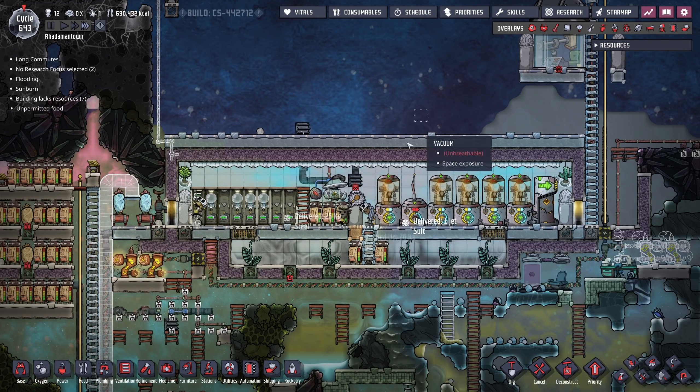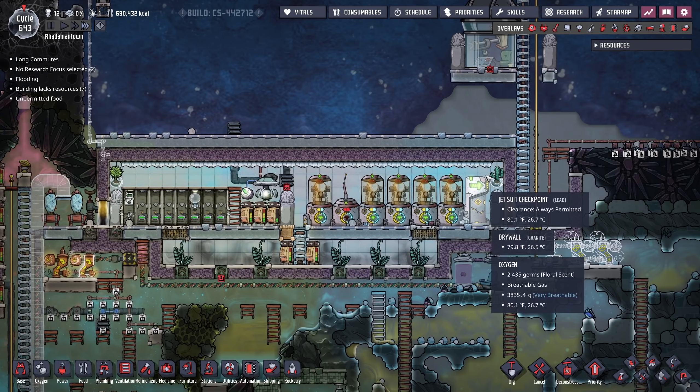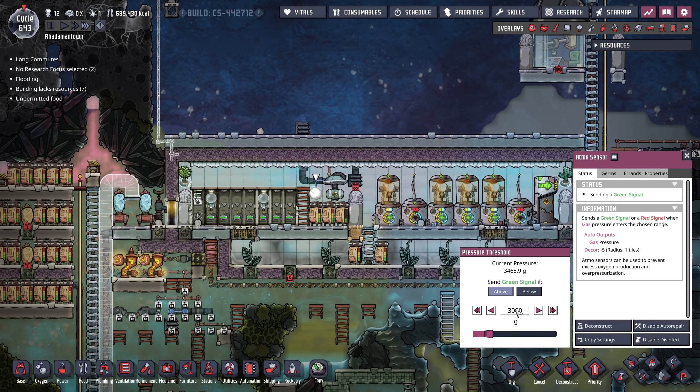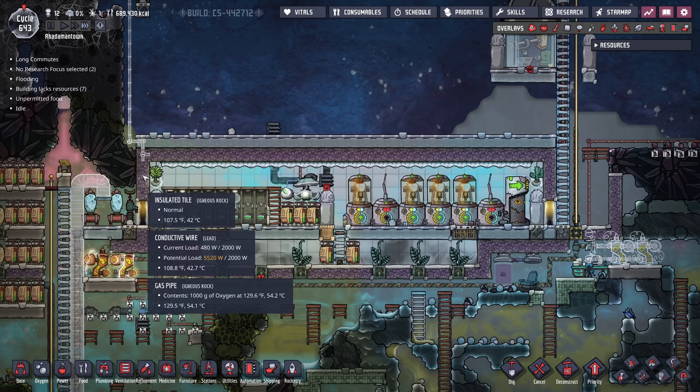I think 3,500 is probably good enough — actually, I'll do a clean 3,000 because the pressure here is less dense than in the corners.